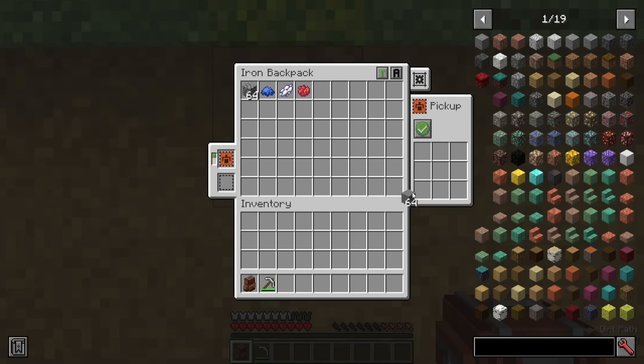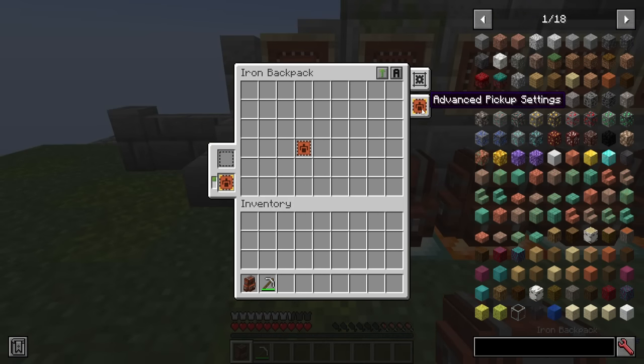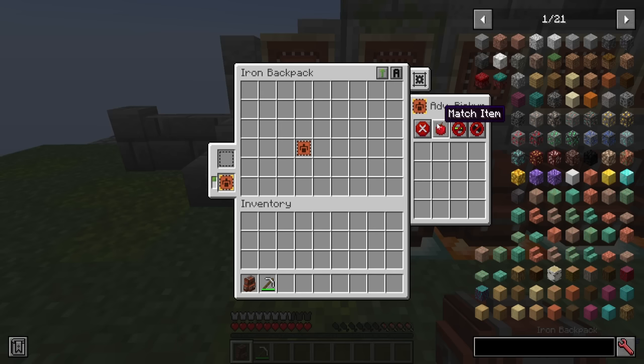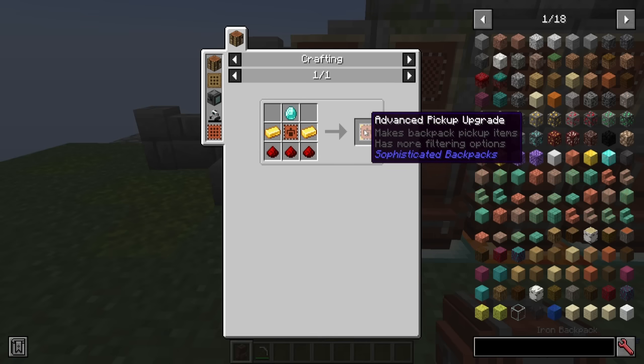It just uses a ghost item in the filtering slots for any of these backpack upgrades. Using the advanced pickup upgrade gives you the same options, but it also adds in a few extras — you can match specific items, ignore durabilities, or NBT data, or of course match those. The advanced version requires more redstone, gold ingots, and a diamond. This is going to be the case in most of the advanced upgrades.